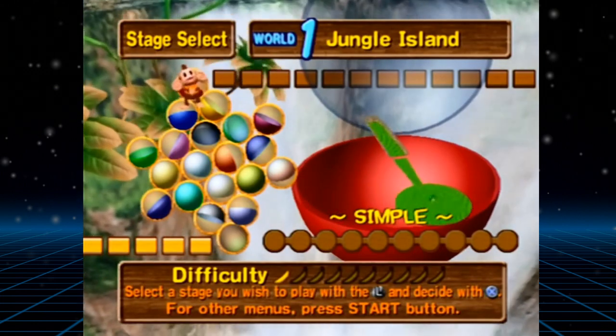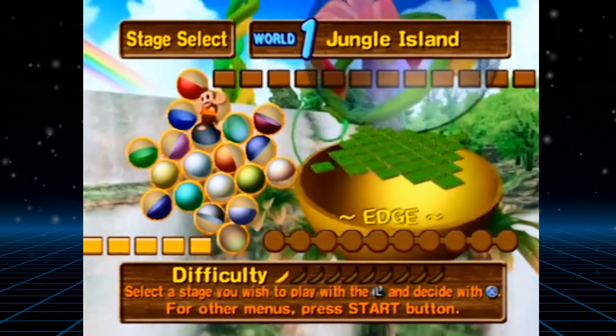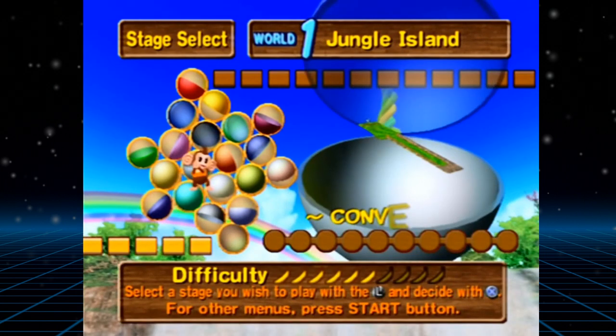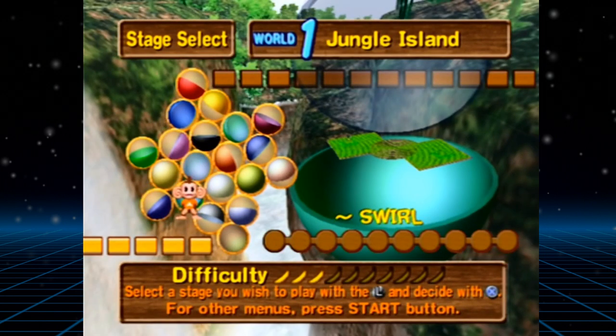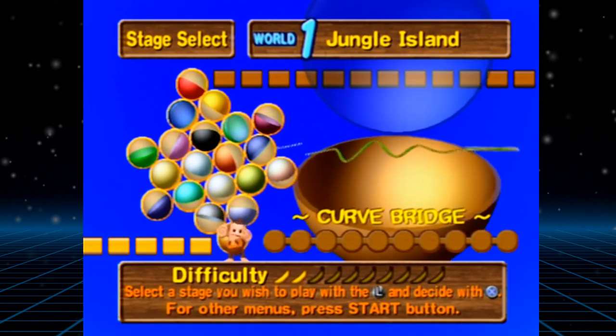The one fairly major issue with story mode is that the menus are quite slow to respond to button presses. This isn't a problem elsewhere in the game, but on the level select screen of story mode it's almost like the PS2 has to go through a loading screen every time you hover over a new level. It feels quite clunky.